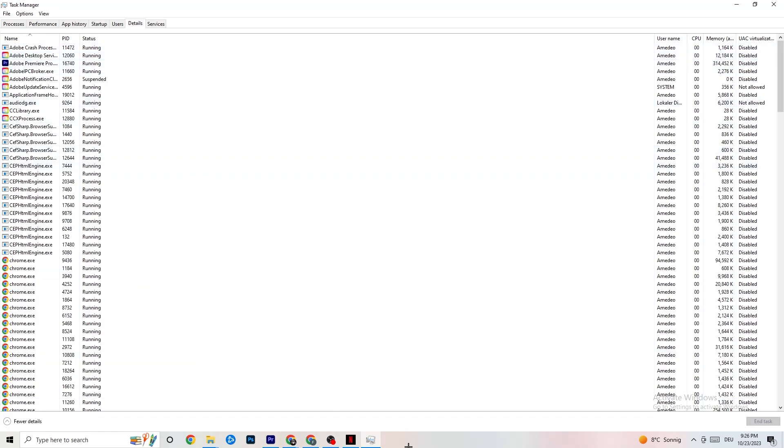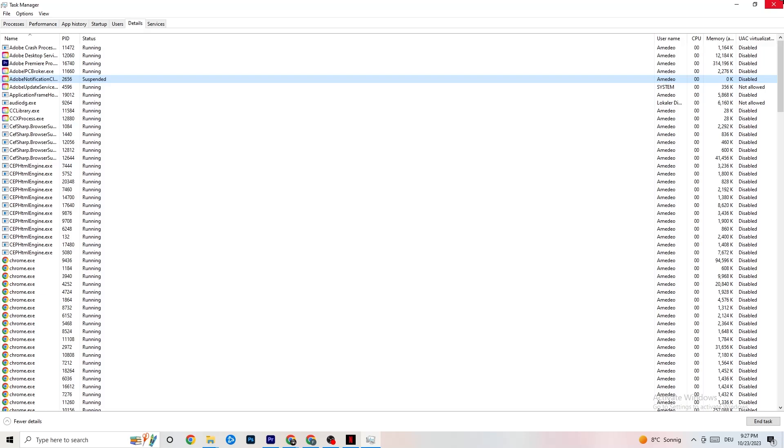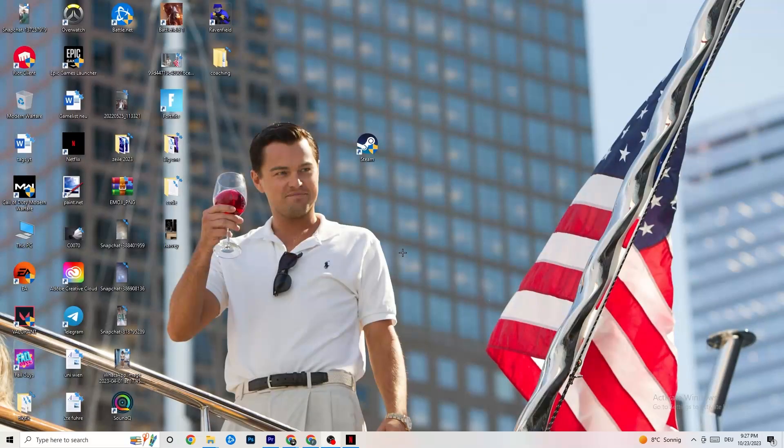Go to the Details tab in Task Manager. With your game running, find it in the list, right-click it, go to Set Priority, and choose High or Real Time. Check which works better — this sets your PC's priority so performance is directed to the game. Once finished, close Task Manager.